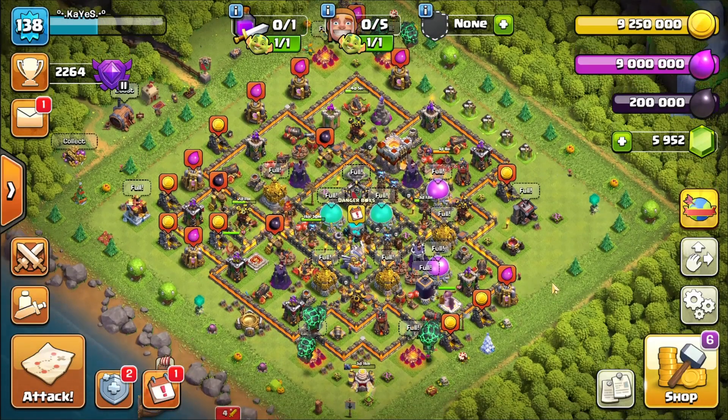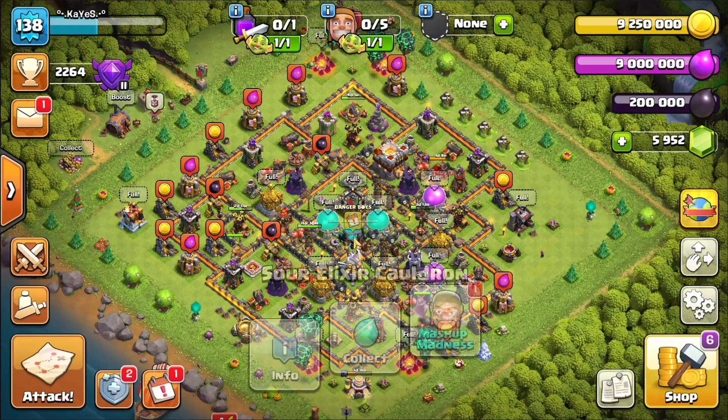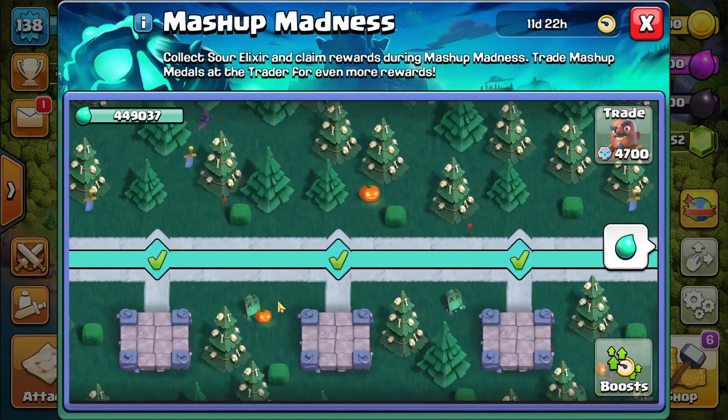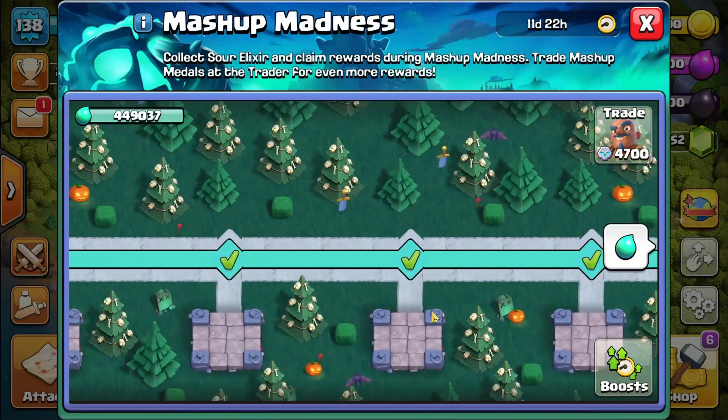Hello guys, this is Bit and you are watching Bit2Bit Gaming YouTube channel. Today, I'm going to show you how I unlocked the Ghost Queen skin with 4650 mashup medals in two or three days playing Clash of Clans using only the Lava Loon combo attack.